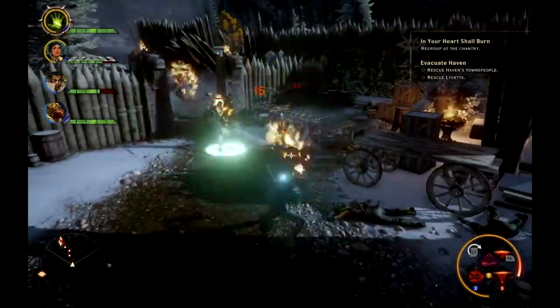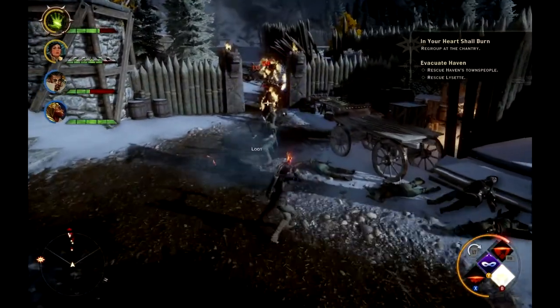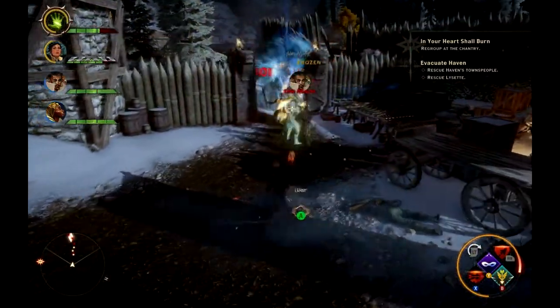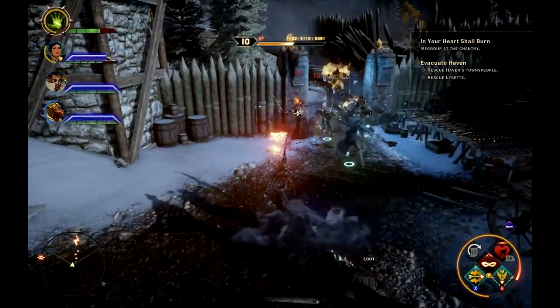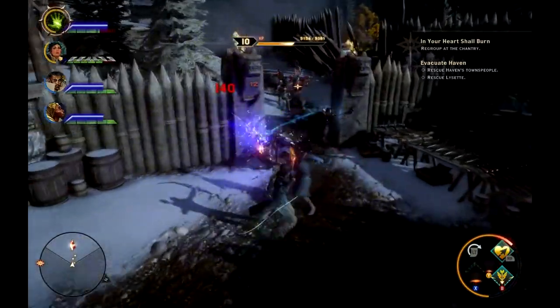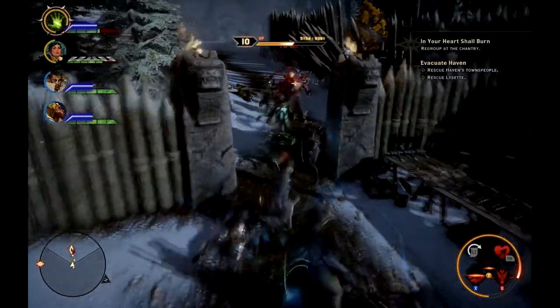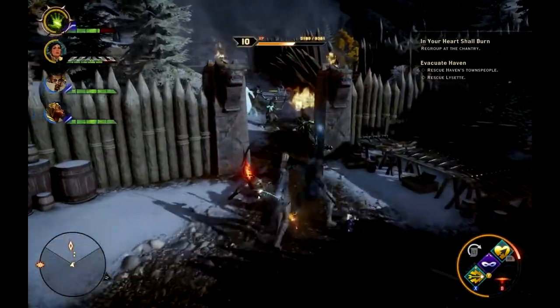All you have to do is kill all these enemies. This is on nightmare mode as well. You can see in the right hand corner under 'Evacuate Haven' who you're attempting to rescue. As soon as that 'Rescue Lisette' goes away, you'll know that she's been saved.